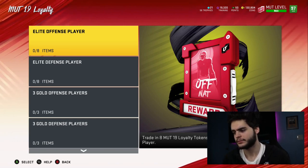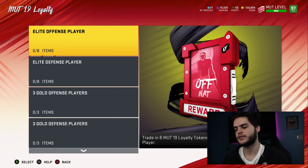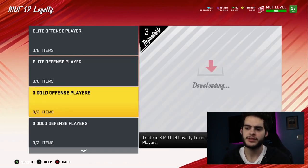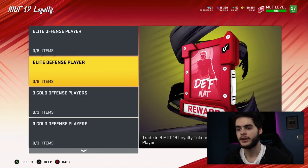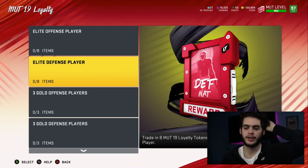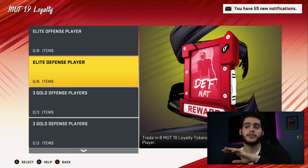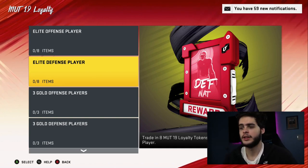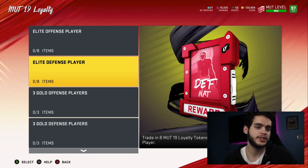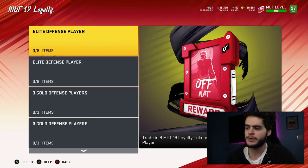If you had 8 Mutt Loyalty Tokens, you would have gotten a Nat Elite Offensive Player on day one. You have to remember that day one of Madden, elites are like gold — they're rare, like actual currency. That could be a Jalen Ramsey. Any player that packs is going to start for you more than likely, and that's going to be free because you got it done last year. Your last year's team with all those coins got it for you to have something nice for this year that also could go for something.